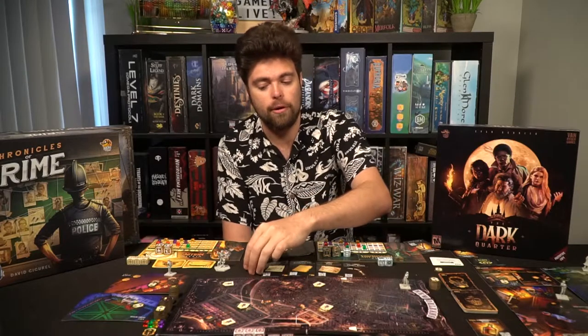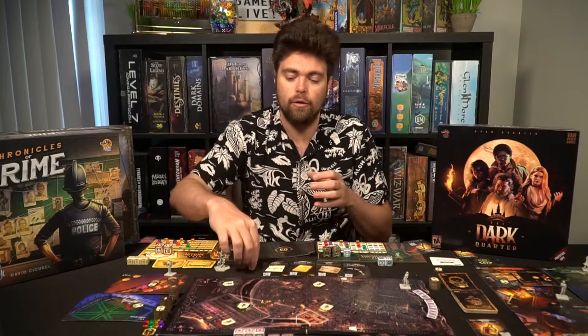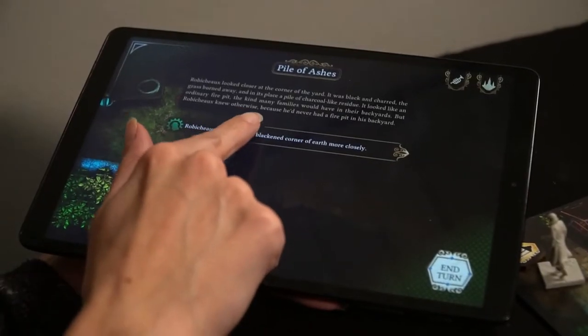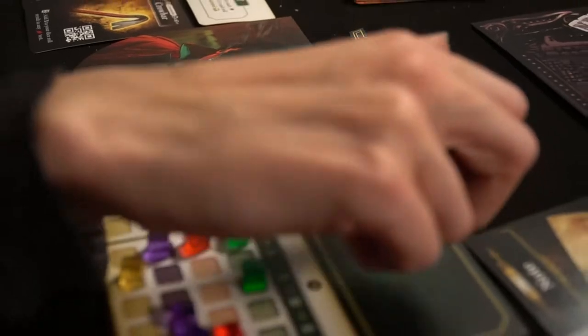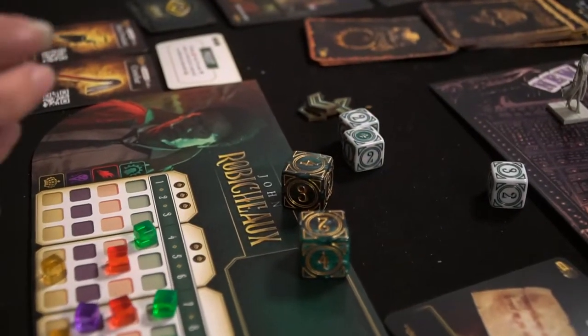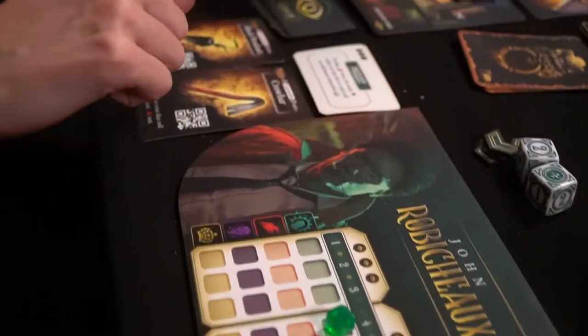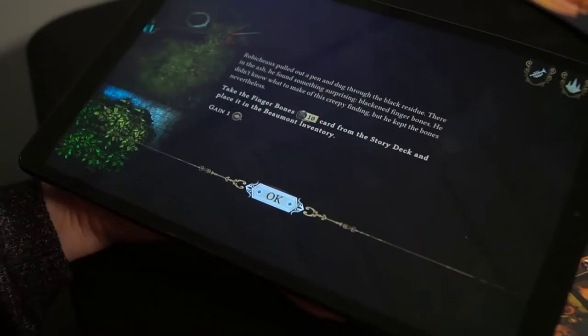So we had cooperative Chronicles of Crime, then the competitive Destinies, and now The Dark Quarter — which is co-op but where you choose your own path. You don't feel hugely connected to the other players until certain things happen and you see their events unfold on the board. The cooperative element means you're pooling resources and deciding together, working toward the same goal. It does feel different from Chronicles of Crime — it's obviously more similar to that than to Destinies — but the new locations with points of interest are very similar to Chronicles of Crime's style of investigating people.